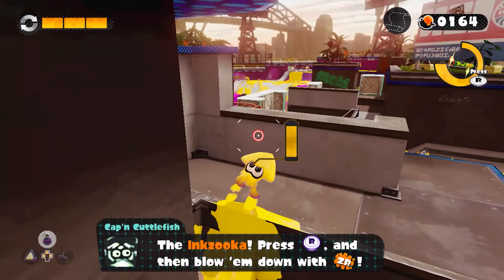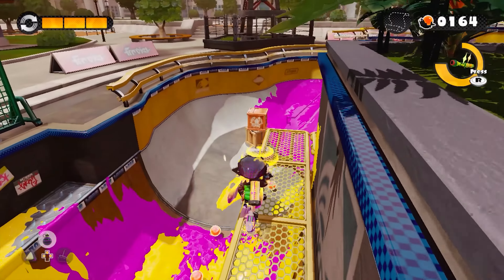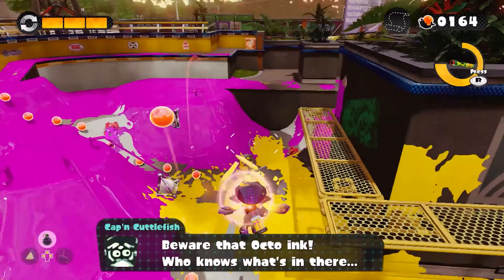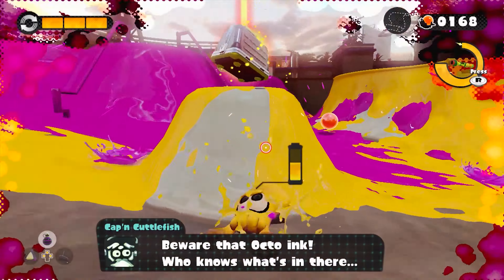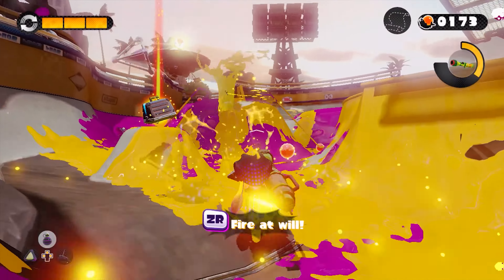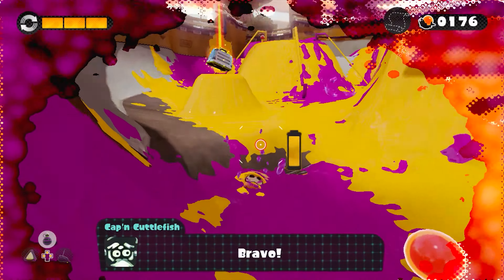Yeah, I know I have an inkzooka, buddy — I'm not worried about it right now. That didn't work. Yeah, that's armor. I think I was right. I think it is just in that area from the start. Oh my god, I actually got that guy! I think it's in that area on the far side, right at the start.